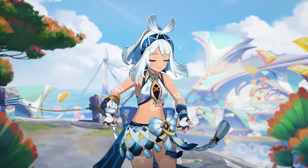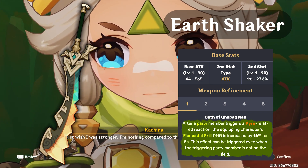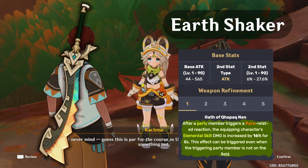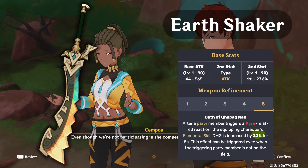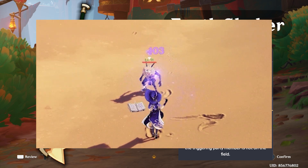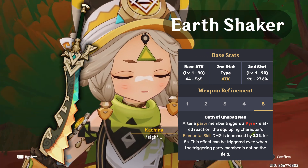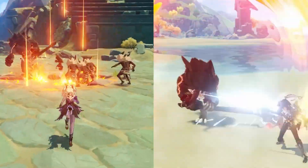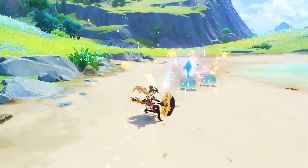The last free weapon is the Claymore, Earthshaker — an attack stat weapon. Its effect: after a party member triggers a pyro-related reaction, the equipping character's elemental skill damage is increased by 16% for 8 seconds. This can trigger even when the triggering party member is off-field, and R5 doubles it to 32%. This is not just for pyro characters but for teams focusing on pyro-based reactions — burning, overload, melt, or vaporize. Characters like Navia can use Xiangling and Fischl doing off-field DPS, triggering overload, and still benefit from increased elemental skill damage.